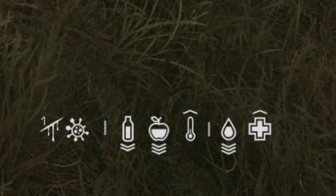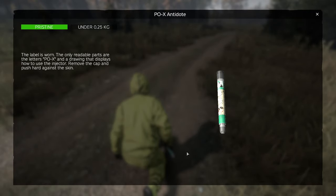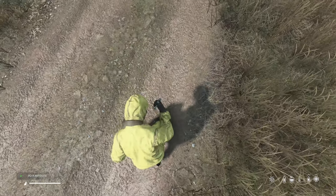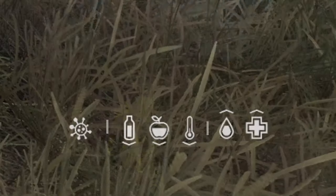If you do get toxic gas poisoning, you have two ways to cure it. First, you can cure gas poisoning with a POX injector. Simply get to a safe area with clean air and use the POX injector. After a short animation, your character will be cured of toxic poisoning.